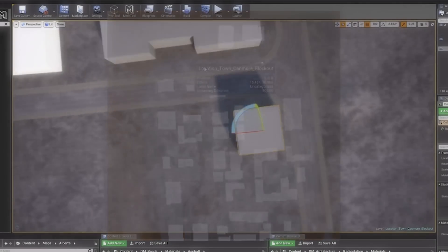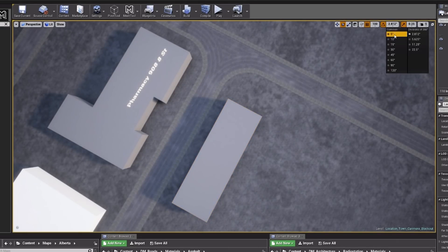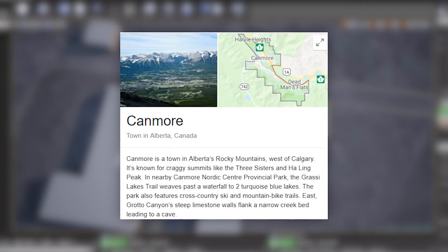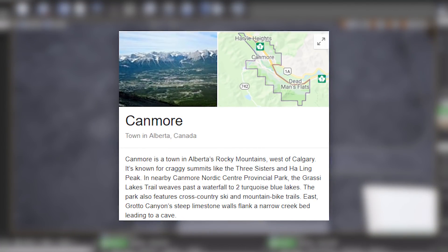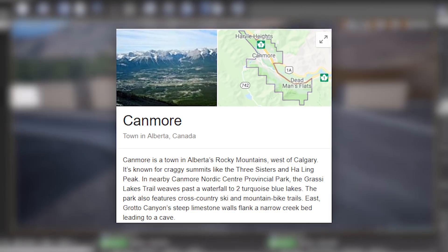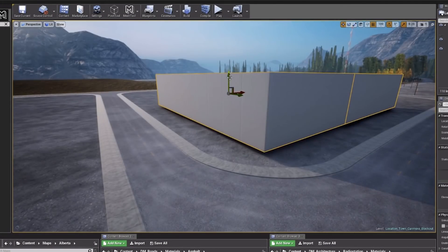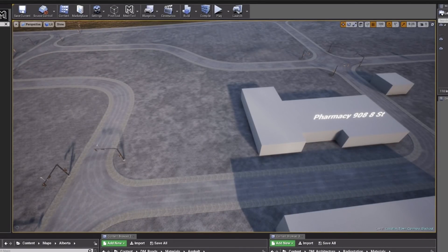Now what does this mean? Given this text, it shows that the map Canmore is based off of the real life town in Calgary, Alberta — that is a pretty nice addition to see. If anybody happens to be from Canmore, well then hey, your hometown's in the game. Not only that, it is in the closed alpha section that we will be able to play in.